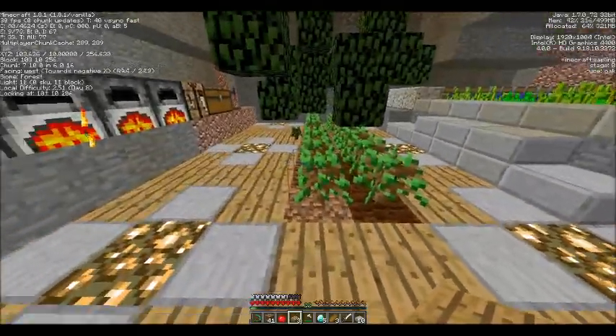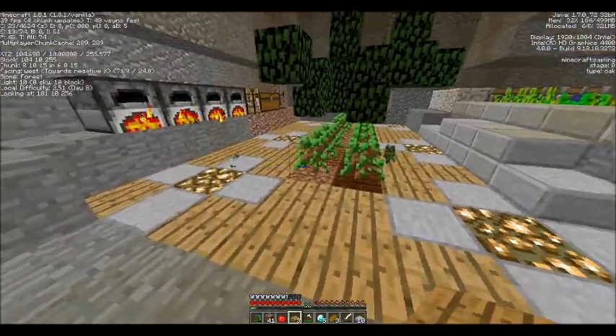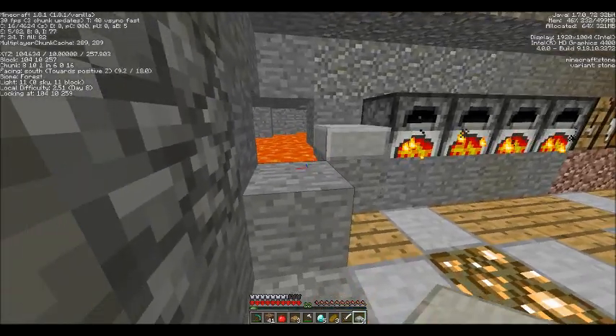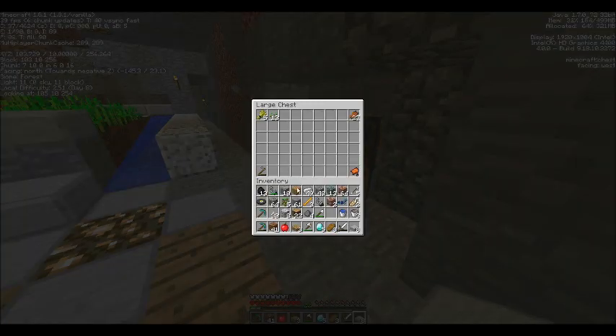That might burn — it might be too close to the lava, but we'll take a risk. If it's below, maybe it won't. Let's put away some more of this stuff: apples, saplings, some of this horse armor. I'm going to keep my name tags on me — I might have some use for those. And the moss stone as well.